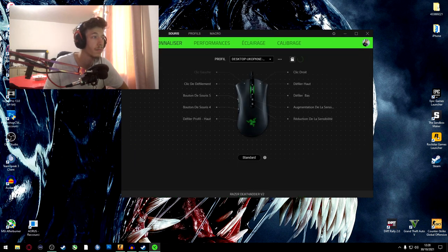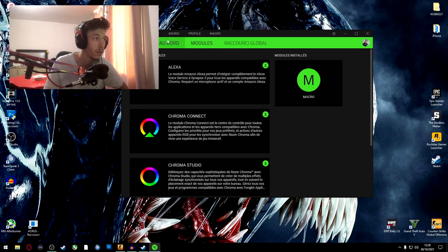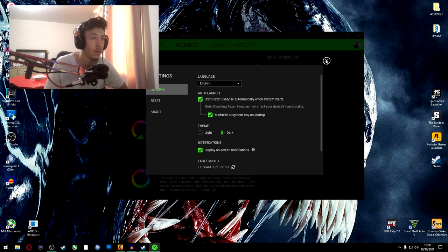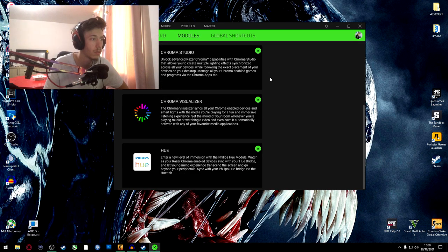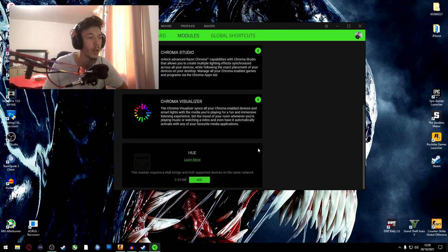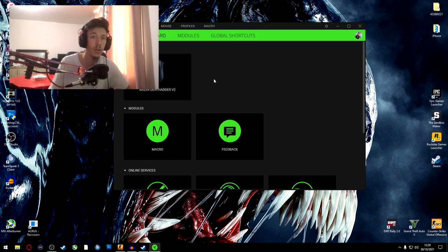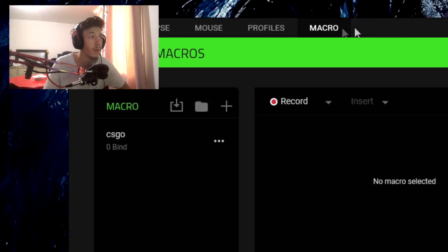If you don't have the macro module yet, you'll have to go into Modules. It might be labeled differently depending on your language. When you open Modules, you will see a Macro option. Click on it and download it. Once it's downloaded, the software will restart because you've added a new add-on to it.